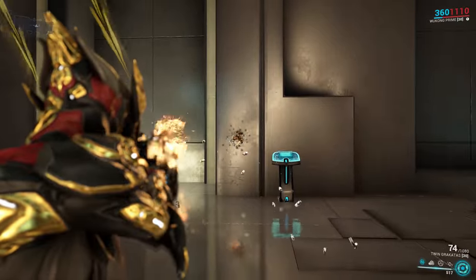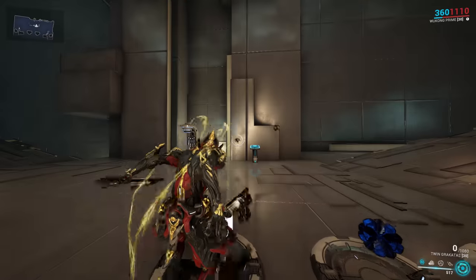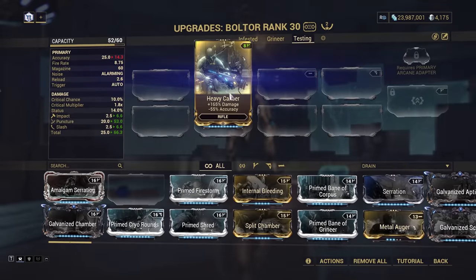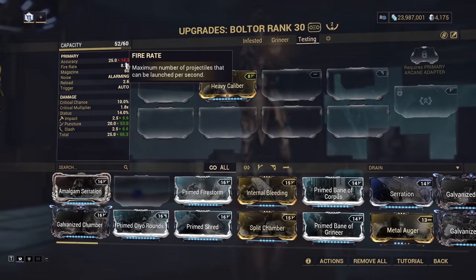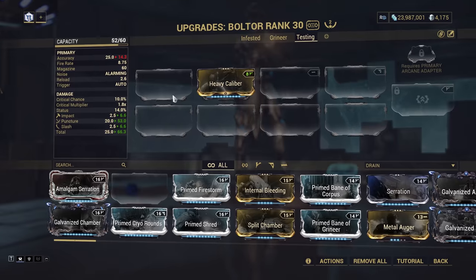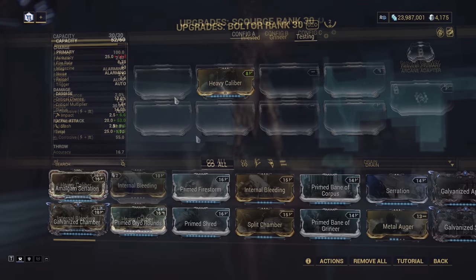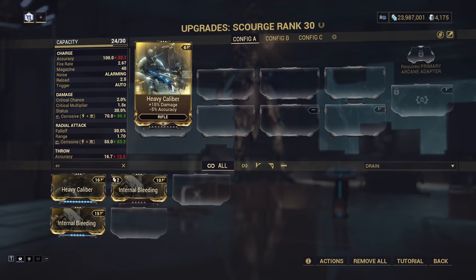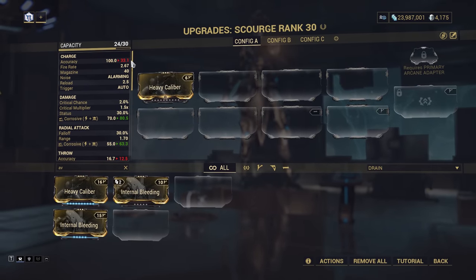Now as for the accuracy stat calculations, they aren't straightforward. We've got these lovely little mods which offer bonus damage in exchange for accuracy. The problem is that the debuff of up to 55% absolutely does not do what it says on the tin. If you take away 55% from 25, you'd expect 11.3, not 14.3.